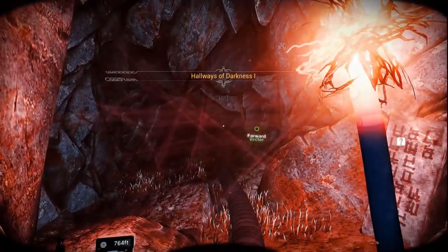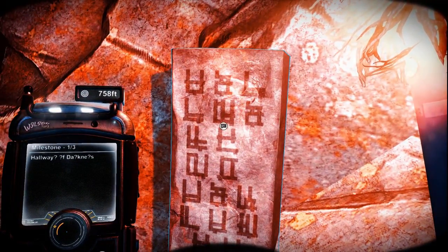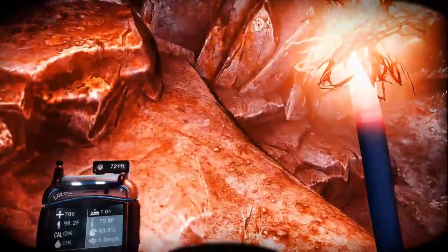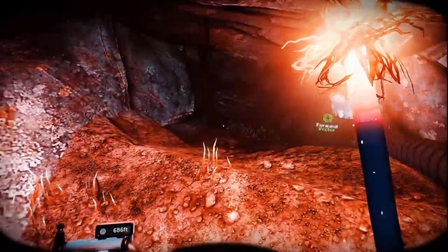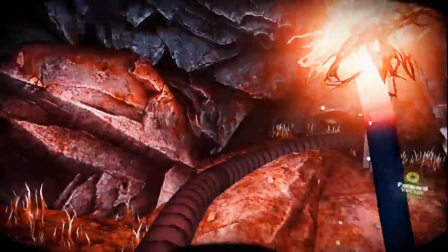Let's just follow the Hallways of Darkness — yeah, that's a cheery name. Hallways of Darkness, milestone one of three. Let's see if this starts forking as well, in which case we might have to start drawing a map like we did last time. Although the hoses are our main guide, right?